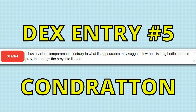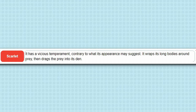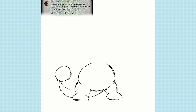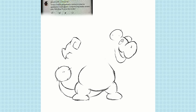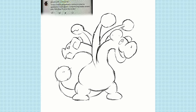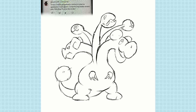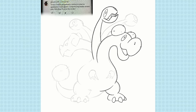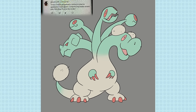Here's the next horrifying entry: it has a vicious temperament — contrary to what its appearance may suggest, it wraps its long bodies around prey, then drags the prey into its den. This one was quite difficult — it says long bodies, but I tried to make some kind of funky cotton radish hydra with long necks instead. I wanted this weird radish creature with two different heads to show off their contrary nature — one head a happy goofball that's actually a monster, and the grumpy head which is just kind of chill, maybe grumpy because it doesn't like what the happy head does. All the other weird hydra mini-heads are goofy and ready to grab and drag whatever they want to feast on. The whole idea of dragging prey into its den made me think of some kind of dragon horde den.